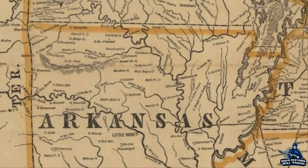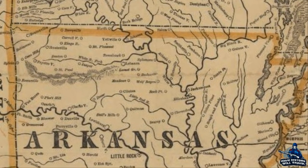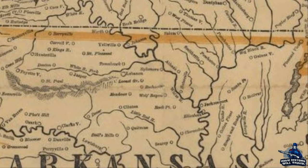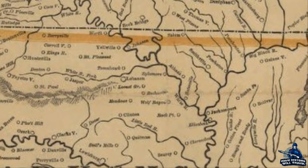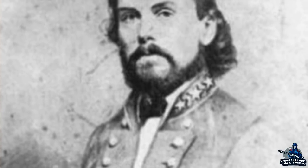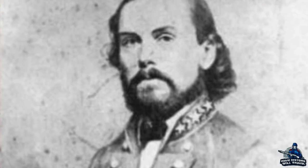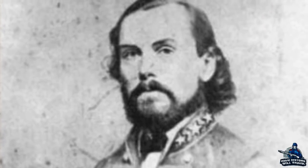From Union incursions into northern Arkansas from Missouri in the middle of 1862, the Confederacy acted quickly to assemble a makeshift army to repulse those invasions. Lieutenant General Theophilus Holmes took command of the Trans-Mississippi Department and appointed Major General Thomas C. Hindman as commander of all Confederate military forces in the field. Hindman set about cobbling together the remains of various units to create the Trans-Mississippi Army, making his headquarters at Fort Smith, Arkansas.